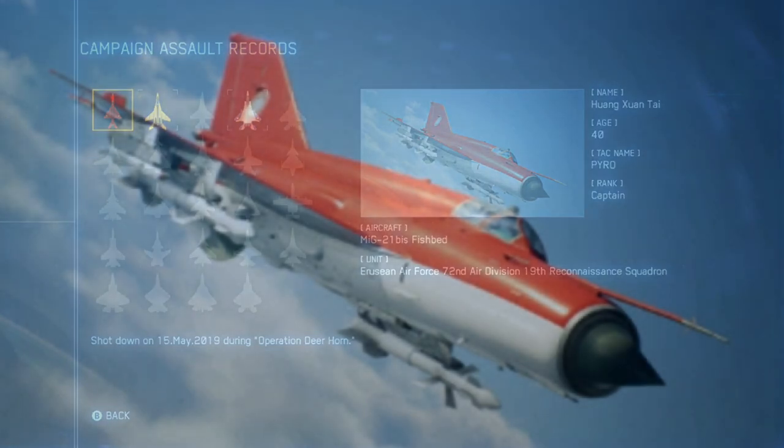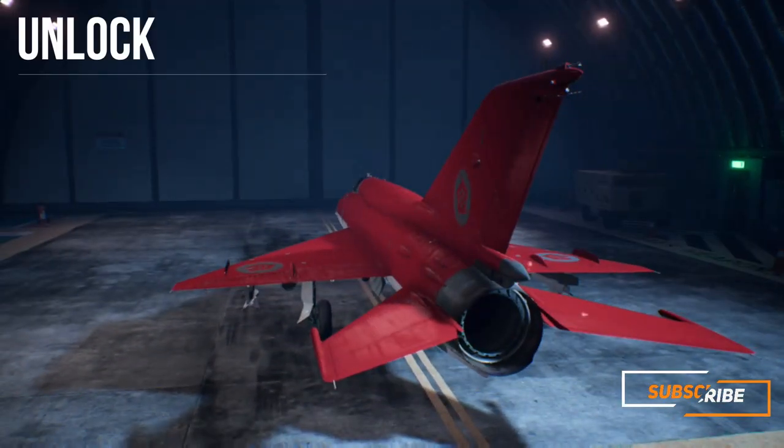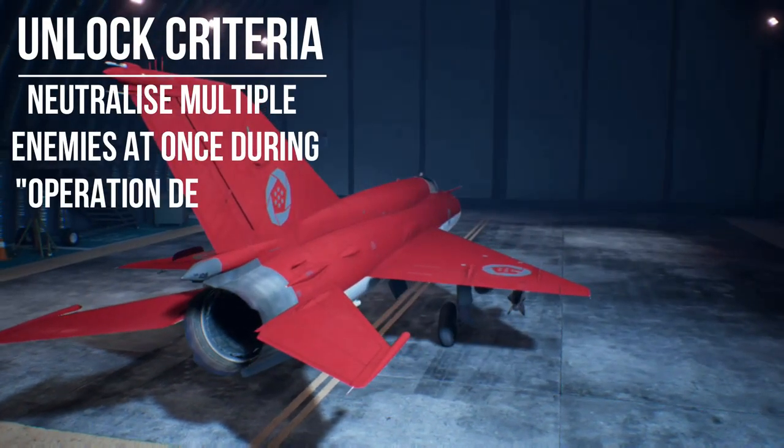Today I'm going to be showing you how to get the Pyro skin for the MiG-21 BIS Fishbed. It's the red and white skin which splits horizontally across the top and bottom of the aircraft. The unlock criteria for this is to neutralise multiple enemies at once.